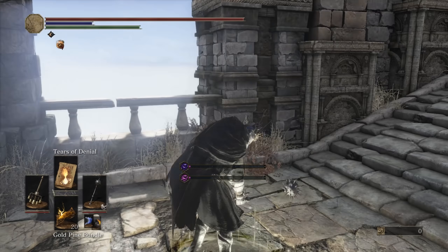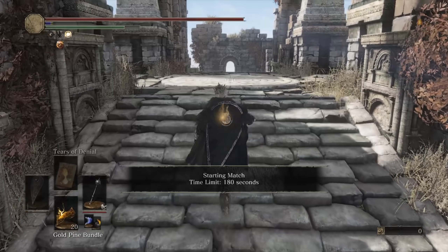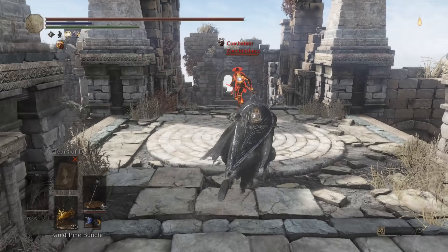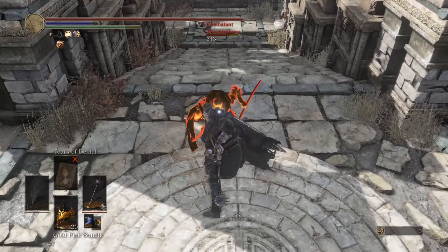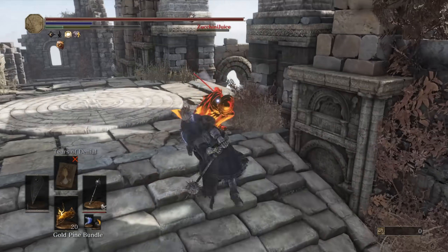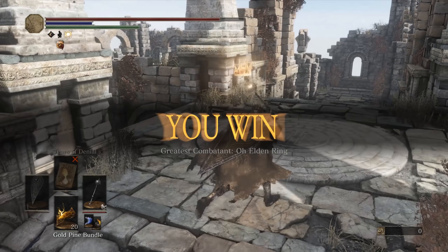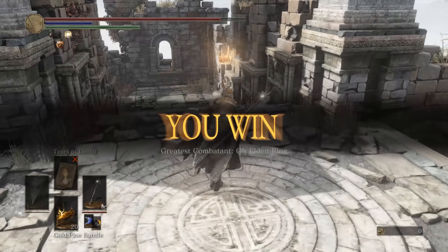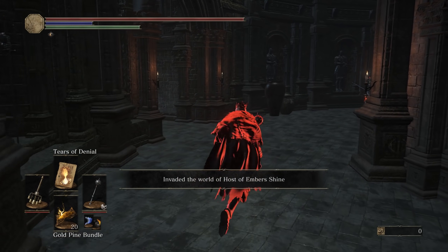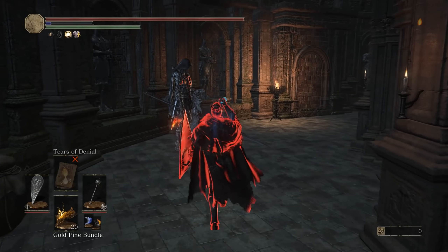Final arena match — I'm not going to forget the invasion. We have the invasion afterwards as well. Zucchini Juice — let's go, man. I'm not a huge fan of zucchini though. R1. Run and fight, Zucchini Juice. We got it — Ring City Invasion. I got a little Morning Star for you.